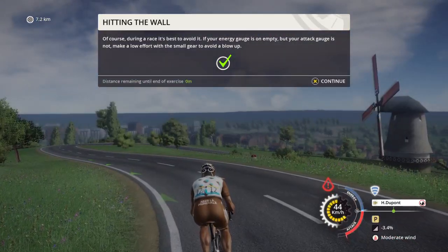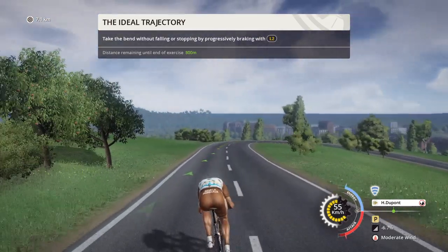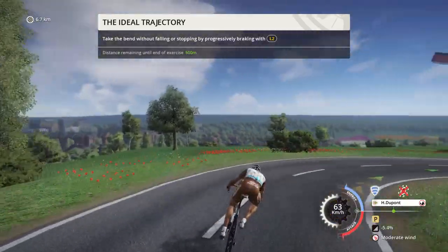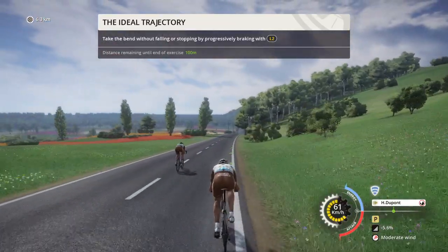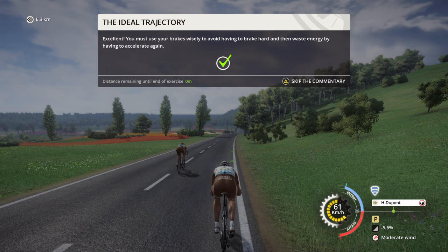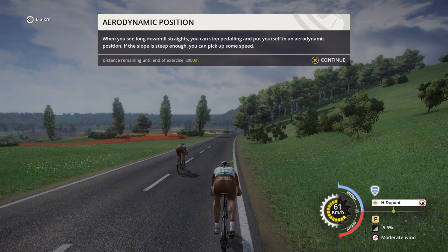Looks like now we're coming to a downhill. We're into the descent. You can recover, but you must stay focused to follow the right trajectory and to brake at the right time. If the trajectory is red, it means you're going too fast and you're likely to fall. To optimize your descent, you must use your brakes wisely to avoid having to brake hard and then waste energy by having to accelerate again. When you see long downhill straights, you can stop pedaling and put yourself in an aerodynamic position. If the slope is steep enough, you can pick up some speed.